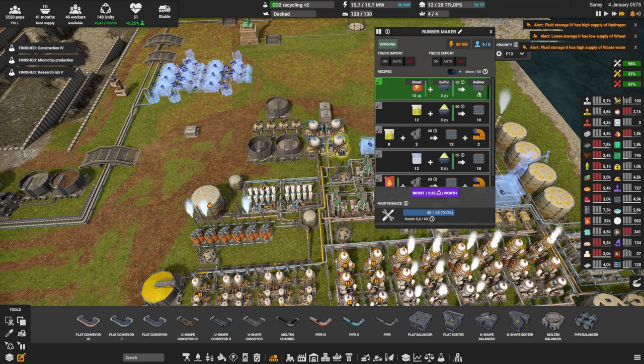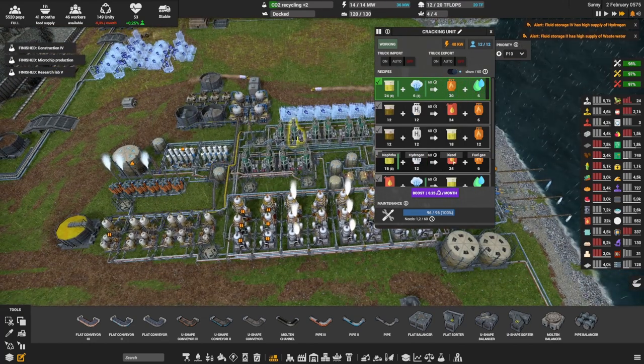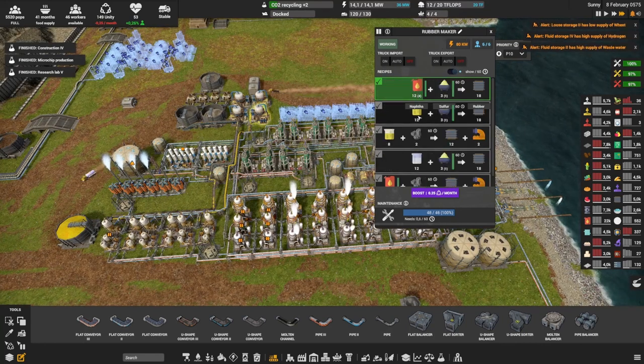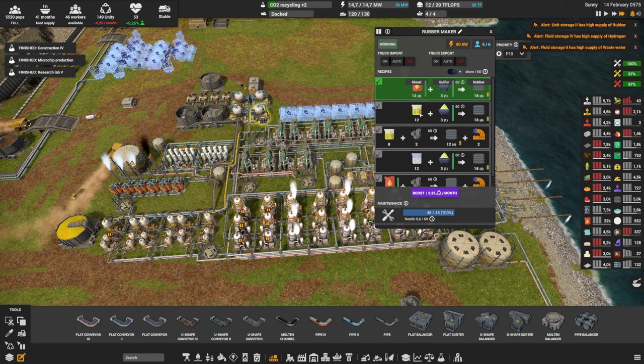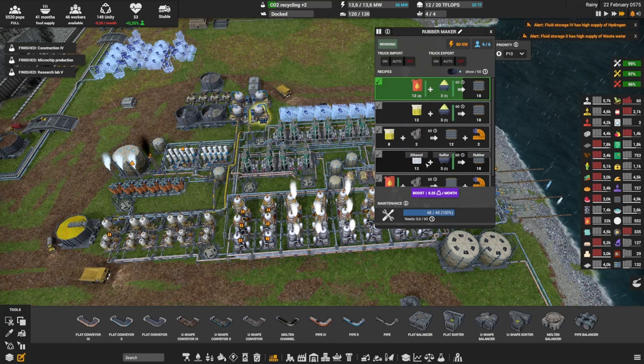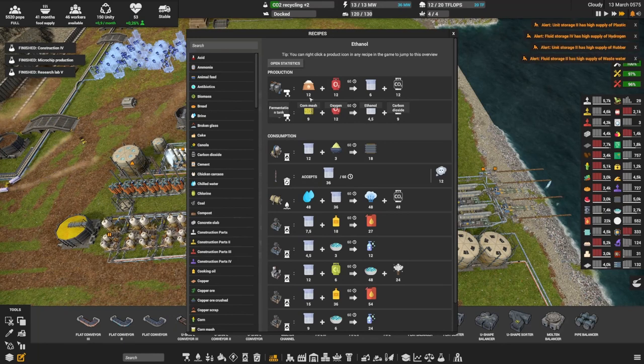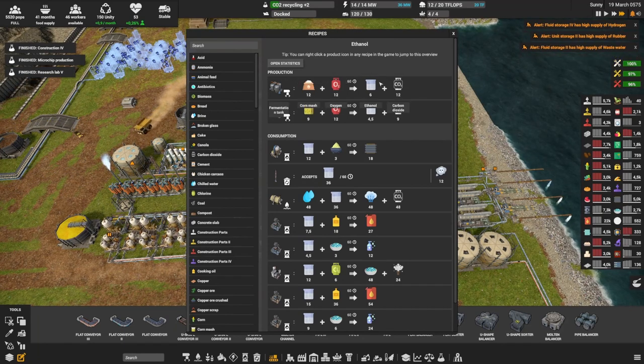There are a couple of ways to make rubber — you can use diesel, naphtha, or ethanol. If we look at the cracking unit, 18 naphtha makes 24 diesel, so in my opinion the diesel route is better than the naphtha one since the naphtha ratio is 12-12 to make 18. There's also a third way using ethanol, which is actually great because you can make ethanol from corn or sugarcane, and making corn or sugarcane basically only requires space and water. That's quite a good option.